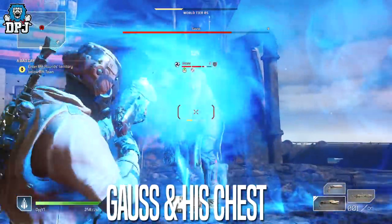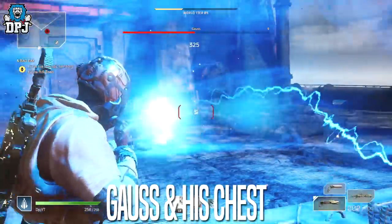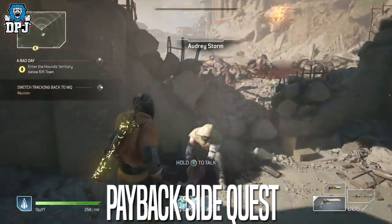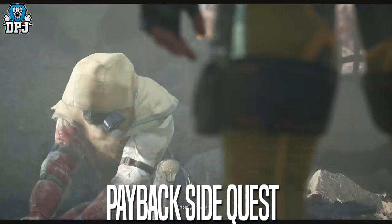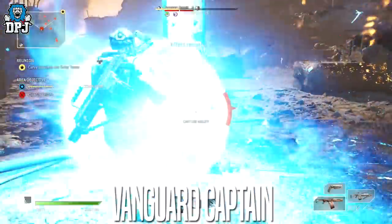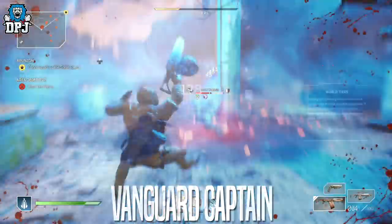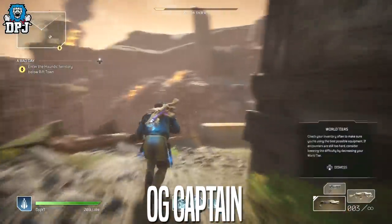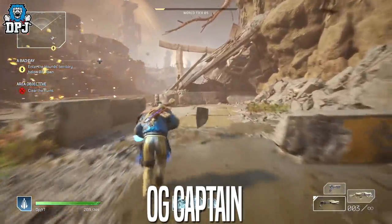In reality we have four places we can farm. We have Gauze and his chest, which can take a few minutes per run. We have side quests, with Payback being the fastest, also taking over two minutes. We have the vanguard captain, and we also have the OG captain, the Terra Infirma captain. The captains seem to be the way forward.